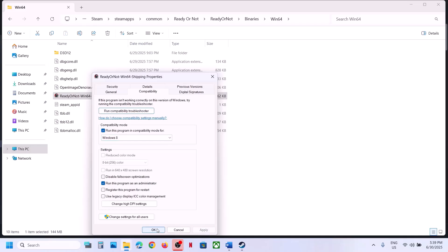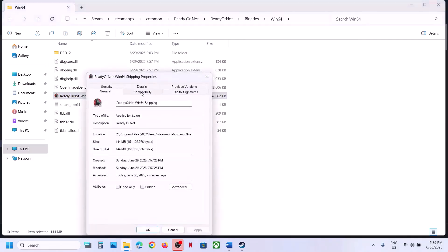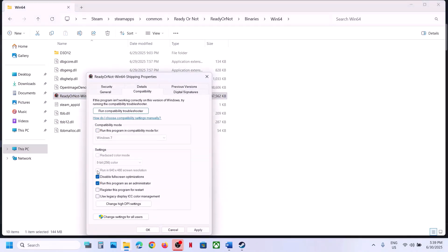Launch the game and check. Still not working — try selecting Windows 8 compatibility mode, hit Apply and click OK. Still not working — try Windows 7. You can also try checking Disable Full Screen Optimization, hit Apply and OK. If none of these work after checking all boxes, uncheck all the boxes, hit Apply and click OK, then launch the game and follow the next step.